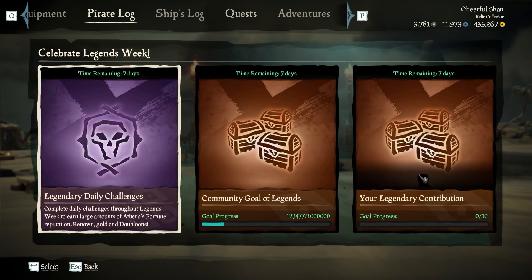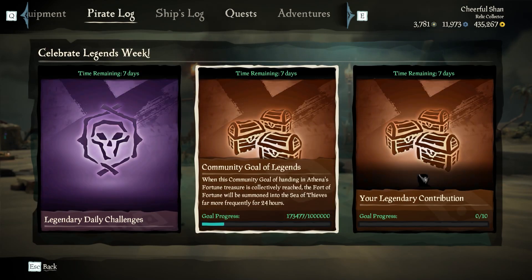The Community Goal is a community-wide goal that any player can progress and we complete together. To finish this challenge, we need to sell as a community 1 million Athena's Fortune items. At our current rate, I think we'll probably do it in 2 or 3 days. Once we complete this challenge, as a reward we will get 24 hours of increased Fort of Fortune spawn rates. So if you're trying to get those chests of fortune commendations, it might be worth keeping an eye on this Community Goal.